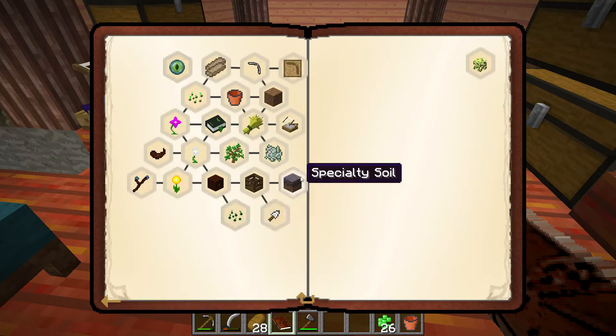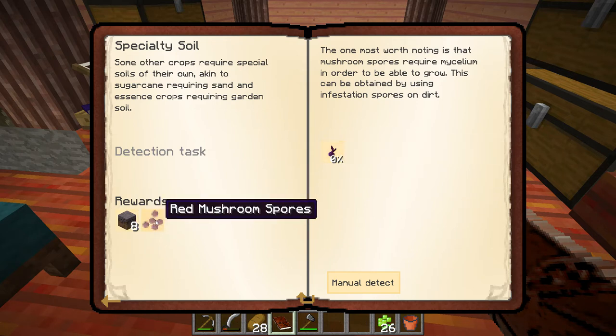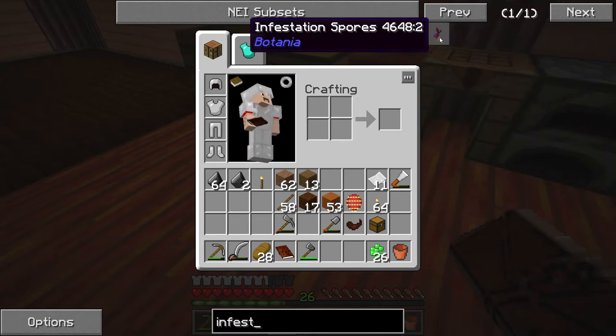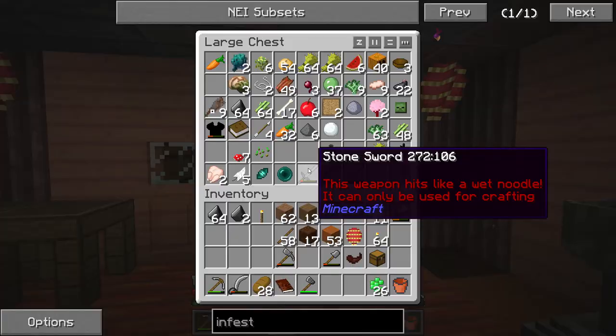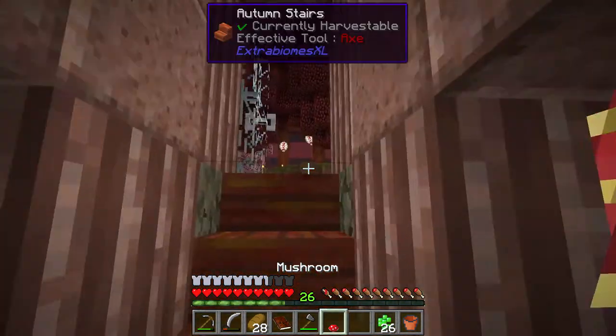Next quest - looks like we've got one for mycelium. Some crops require special soils of their own, akin to sugar cane requiring sand. Essence crops require garden soil. I need to make something called an infestation spore and I'll get some mycelium and red mushroom stuff. I need to look that up - oh, I take a mushroom and throw it in a mana pool! I've been finding mushrooms in caves and I could only guess that's what they're used for.